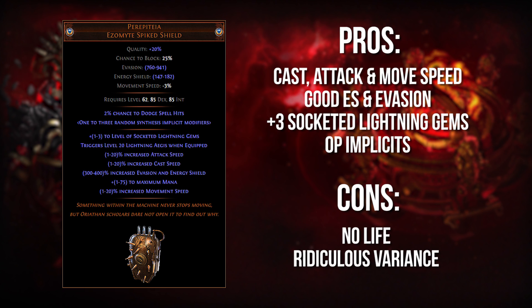It also gives you the interesting stats of socketed lightning gems and mana. In some cases these are kind of weird niche stats, but mana can actually mean something, and if you're putting like just a Herald of Thunder setup in there, that can provide a lot of damage. It also gives you access to the lightning aegis, which is a pretty unique mod. If for some reason you're interested in mitigating lightning damage, this aegis is going to get the job done — you're going to be basically immune to lightning hits. It also has potential for very overpowered implicits because it is a synthesis item, but it's not really fair to analyze a synthesis item based on the OP implicits you can get because we have zero control over what kind of implicits drop.